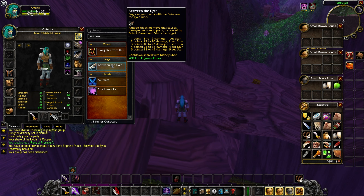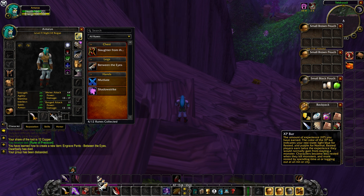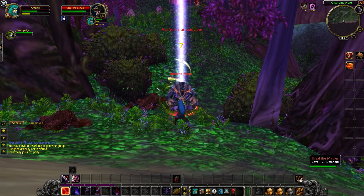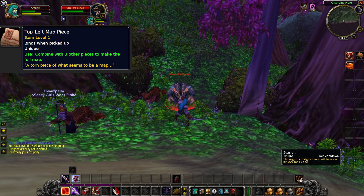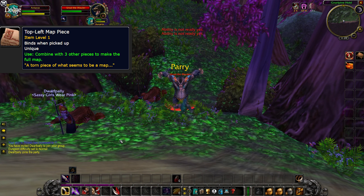Pop this rune onto your leg armor — it's a fantastic ability that works really well for both PvP as well as leveling. While you're killing these Grizzlepaws, you might come across a map fragment. What does that unlock? Catch us next time for figuring that all out.